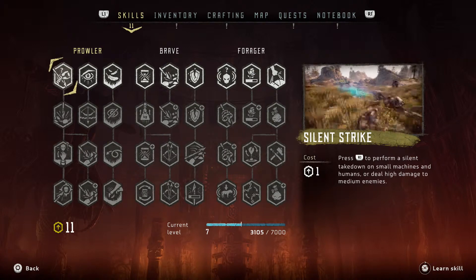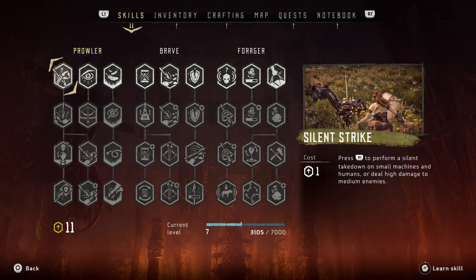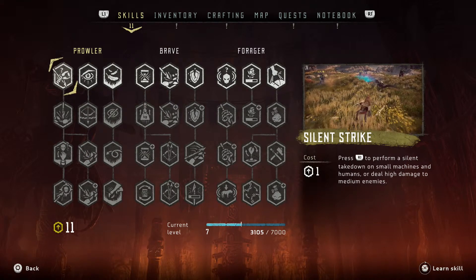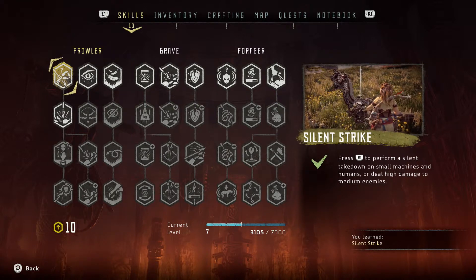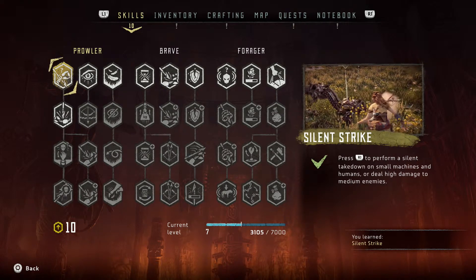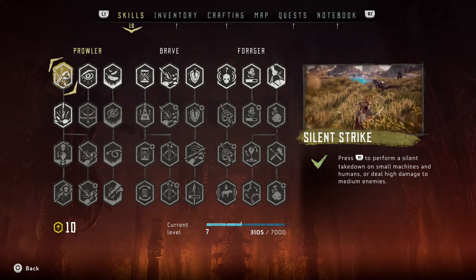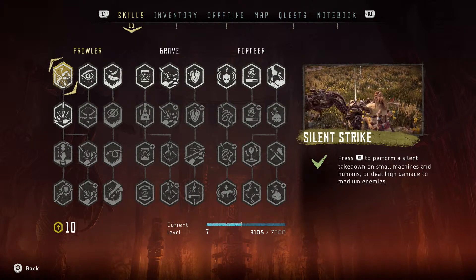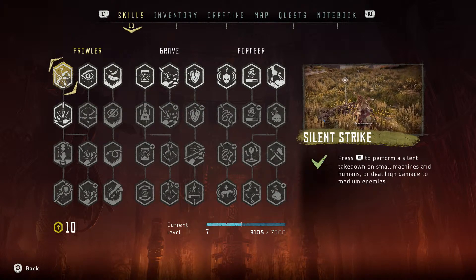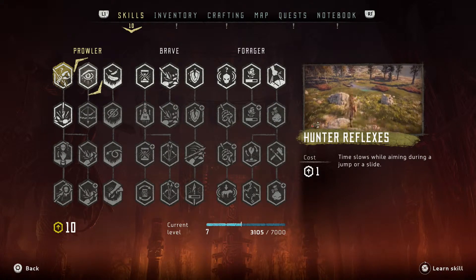First up we got Silent Strike — press R1 to perform a silent strike takedown on small machines and humans. That's definitely gonna come in useful, so we're gonna go ahead and learn that. For context, in all the previous videos we have not earned a single skill point. We've been killing all these machines with no skills whatsoever.